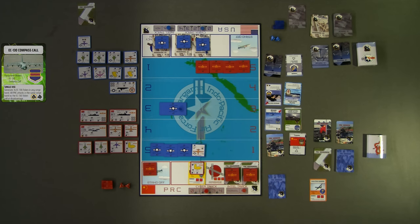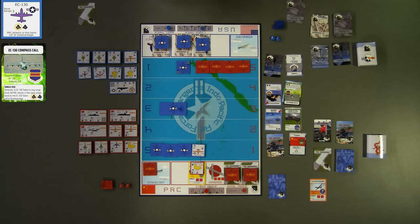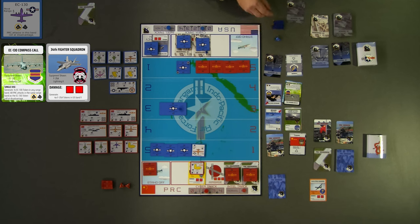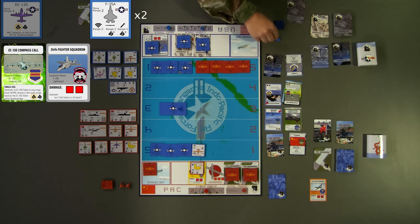For blue's third turn, they play the EC-130 Compass Call enabler card, generating a new aircraft token into blue band 1, which forces any red attack rolls in the same band to be at disadvantage. Blue also generates a squadron at the contingency location. Since the contingency location represents remote dispersed locations, blue rolls one die to determine how many of the four available air tokens generate — rolling a 2 and generating two F-35 tokens to blue band 1.